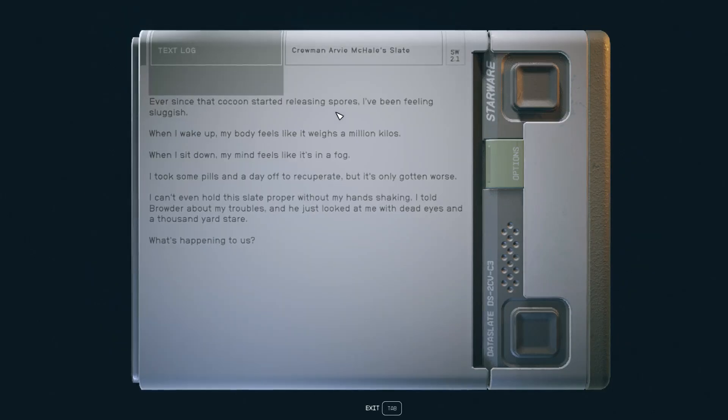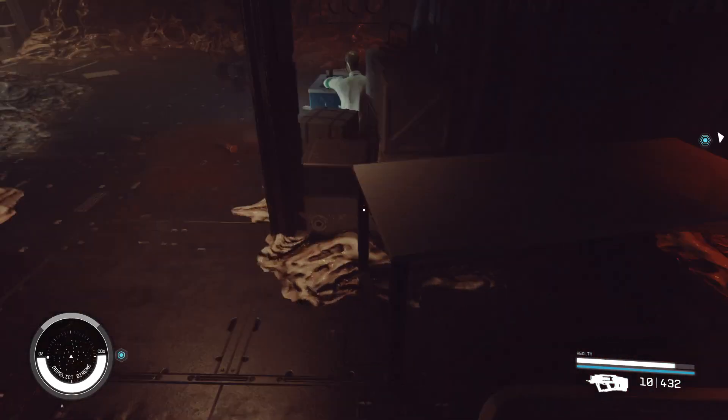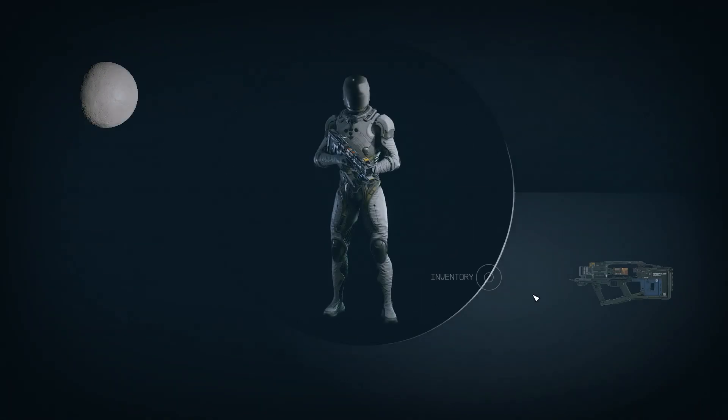Ever since that cocoon started releasing spores, I've been feeling sluggish. When I wake up, my body feels like it weighs a million kilos. When I sit down, my mind feels like it's in a fog. I took some pills and a day off to recuperate, but it's only gotten worse. I can't even hold the slate proper without my hands shaking. I told Bowder about my problems — he just looked at me with dead eyes, a thousand-yard stare. What's happening to us? And that's going to involve that little creature there. Here, we have another slate.